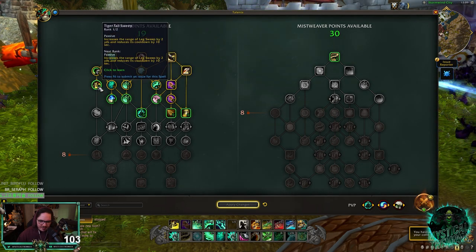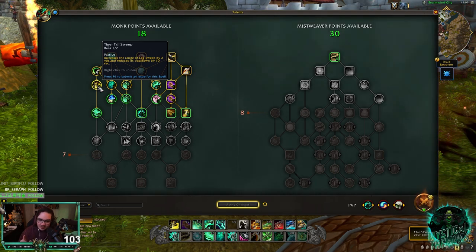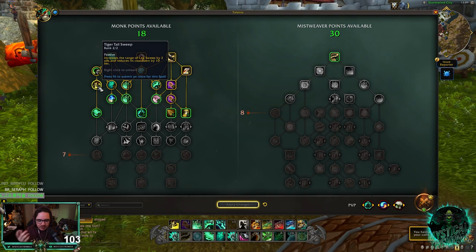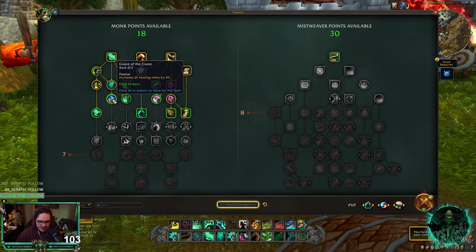For this row, Tiger Tail Sweep I think might actually be decent. The increased range is really nice, and the cooldown reduction is good. Because right now people can actually play Adaptation — if your team doesn't have a lot of cooldowns, they just get your Leg Sweep every time, which kind of sucks.